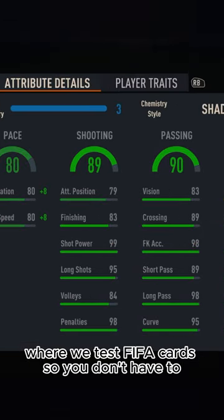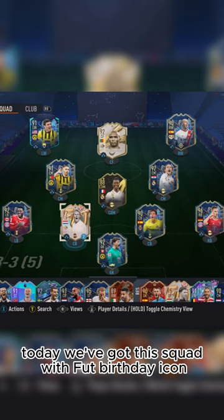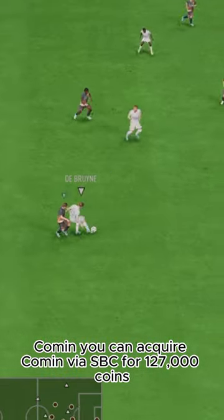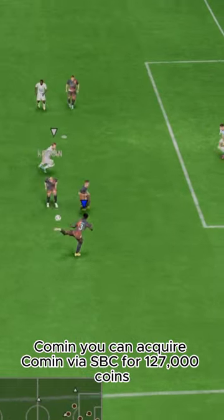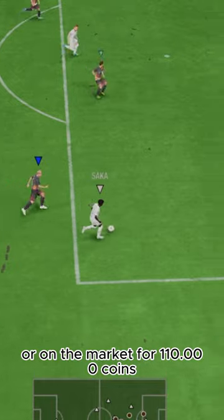Welcome to Baller or Bust, where we test FIFA cards so you don't have to. Today we've got this squad with FUT Birthday Icon Komen. You can acquire Komen via SBC for 127,000 coins or on the market for 110,000 coins.